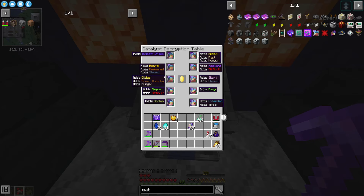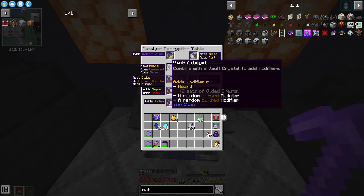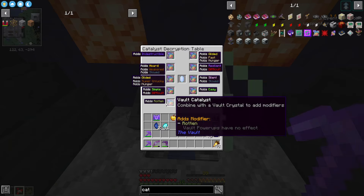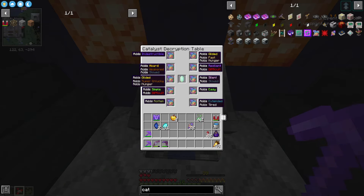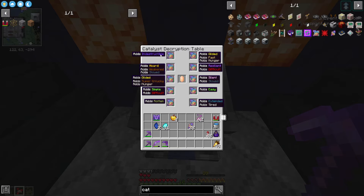Now we have a really good idea of what each of these are going to be. I really like gilded but I don't like fast and hunger. I like gilded but not super unlucky and hunger. Horde is good because it gives us more gilded chests, but we get weakened and slowed. Extended but tired gives us more vault time. Rotten means vault power-ups have no effect. Silent is pretty good but slowed. Resilient and difficult - so many different choices.